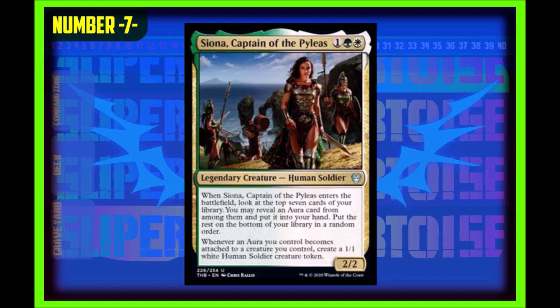Coming in at number seven we have Siona, Captain of the Piles. One generic, one green, one white, two-two legendary creature human soldier — and this is uncommon, which I can't believe. When Siona enters the battlefield, look at the top seven cards of your library, you may reveal an aura card from among them and put it into your hand, then put the rest on the bottom in any random order. Whenever an aura you control becomes attached to a creature you control, create a 1/1 white human soldier creature token. This card is insane at uncommon — it's made for Voltron enchantment aura decks, like my Rafiq of the Many commander deck.